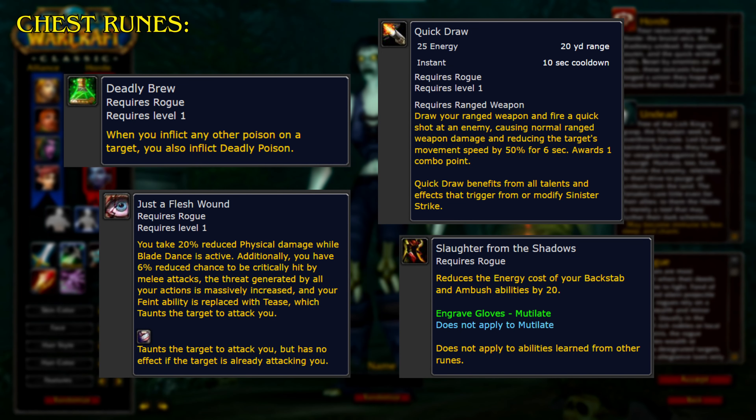Starting with the chest runes: Deadly Brew. When you inflict any other poison on a target, you also inflict deadly poison.